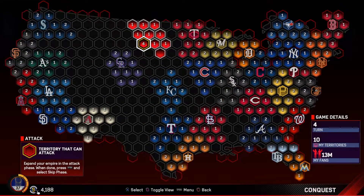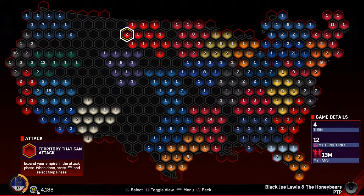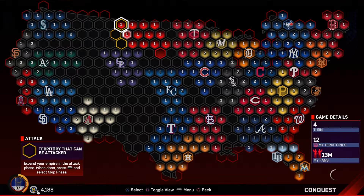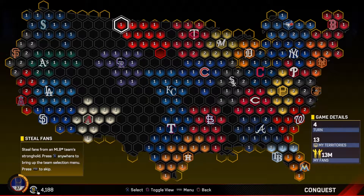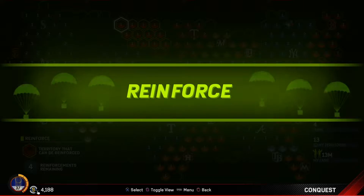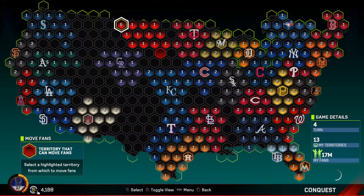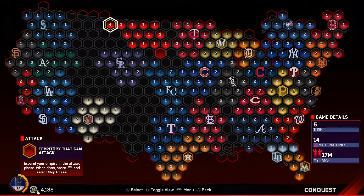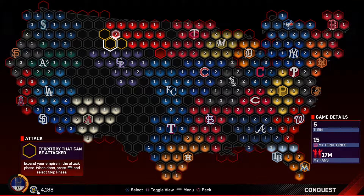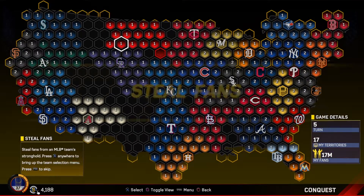As you saw at the beginning, the best way to start is to expand north where all that empty territory is during the attack phase. You're going to want to skip the steal fans phase to make this go by quicker — it's not really going to help you all that much right now. If you want to play the three inning games to get some innings played and earn some cards and experience, you can. But generally you want to skip the steal fans phase and go to the reinforce phase, reinforcing your attacking territory with pretty much all of the fans you get.